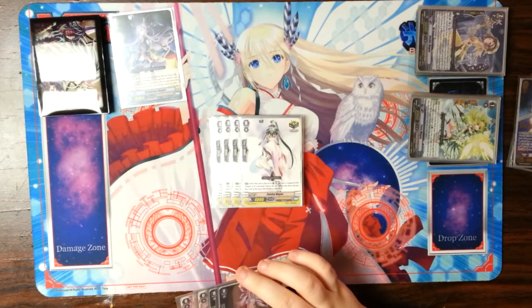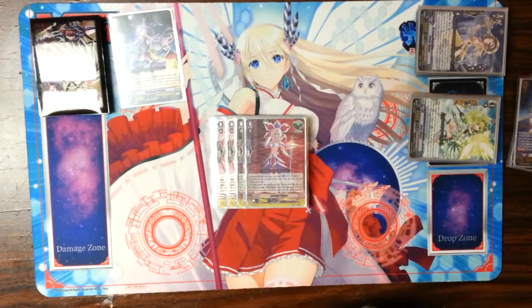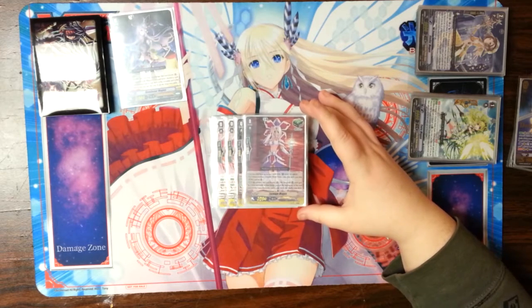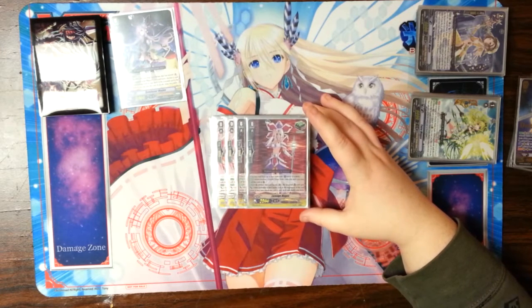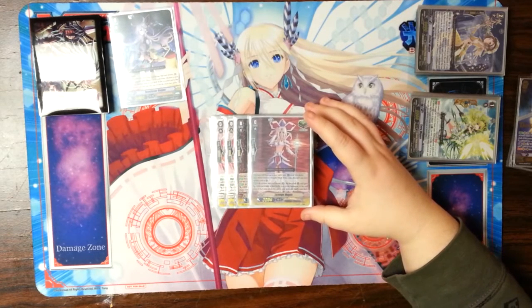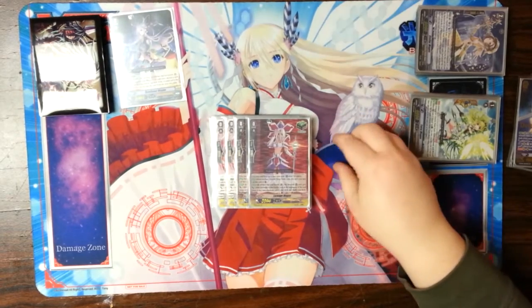I'd like to run Sphere Magus, but I have Lazen's Magus as my heal trigger. Standard heal for OTT, and also just a Magus. She can also be the starter if I ever wanted it to be. You can boost with her — she gets an extra 3k, so she's a 6k. And she can return to the deck. Returning heals — always a good thing.